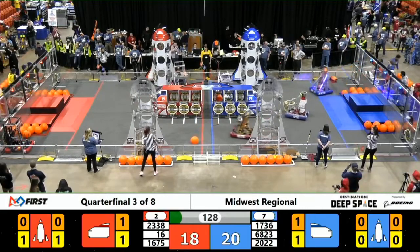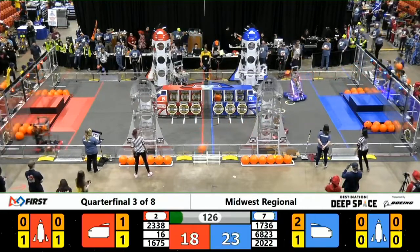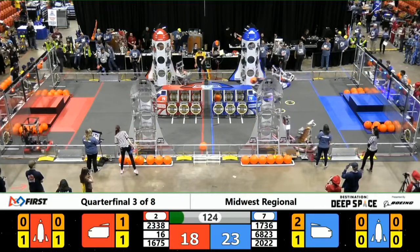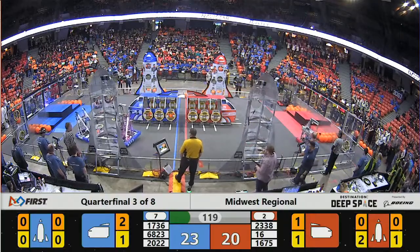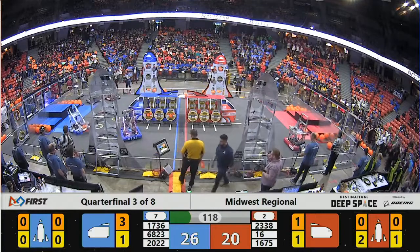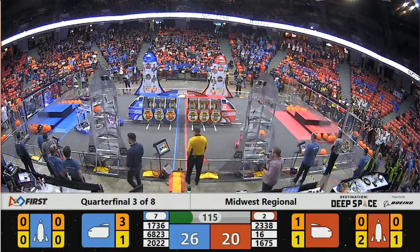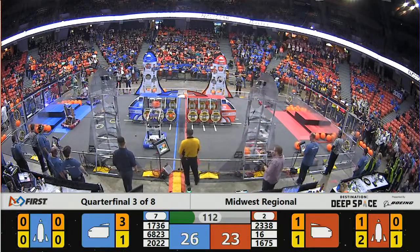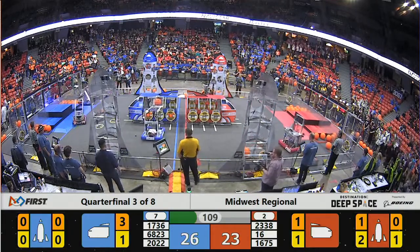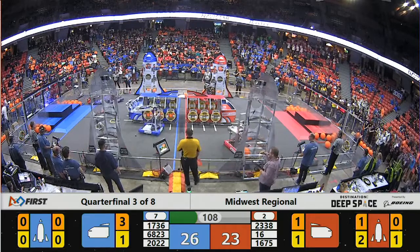As soon as we enter our teleoperated period, Ultimate Protection Squad of the Red Alliance is over, playing defense against the Blue. We've got two minutes to go, and we see UPS and Robot Casserole in a tussle. UPS driving very quickly around the Blue Alliance station to get in the way of the robots as they attempt to grab cargo and hatch panels.